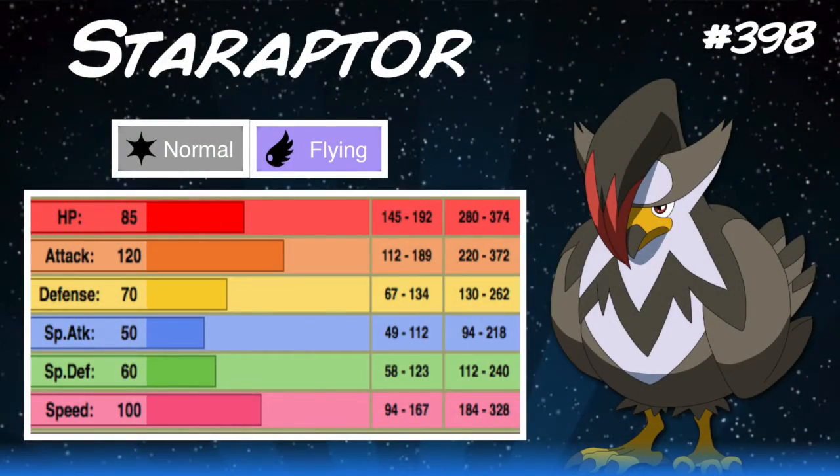Diving into Staraptor — it is one of the most powerful birds we've gotten to date, rivaling the strength of Talonflame. It outclasses Talonflame in base Attack with a base stat of 120. Utilizing high base power moves like Brave Bird, Double Edge, and Close Combat, Staraptor hits extremely hard, and pairing that with 100 base Speed is a deadly combination, making it a very effective Choice Scarf user.